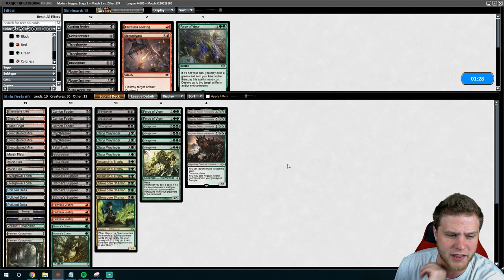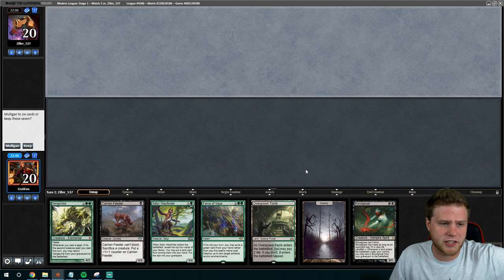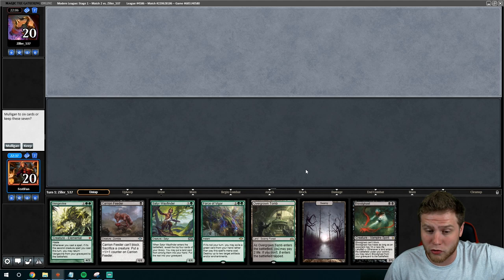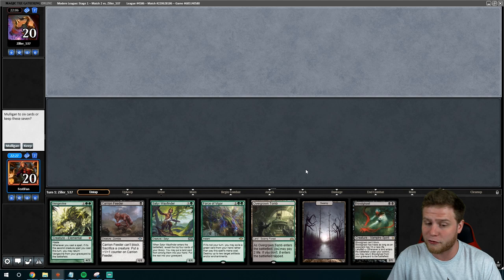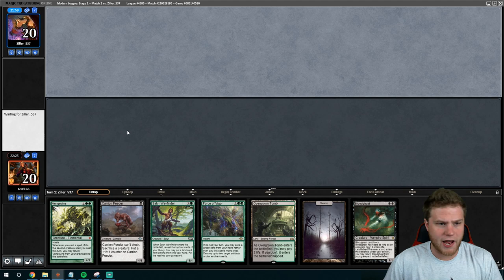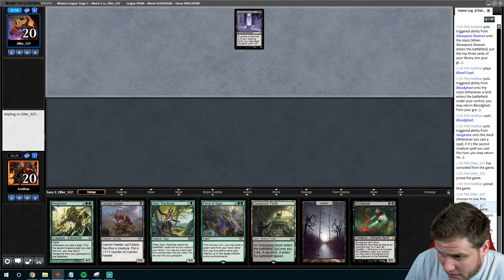As far as sideboard guides with this kind of deck, you just can't have fixed ones — you're doing things so differently based on specific cards you see. It's really hard to say 'this is how I side every single time.' Evaluating our hand: we don't have the nut draw, but Carian Feeder into Satyr Wayfinder with Force disruption is pretty much all you can hope for — so we're going to keep. If they have the Leyline, that's okay. People aggressively mulligan against Hogak, as they should, because it's that powerful. There's the Leyline — looks like they're down to six.